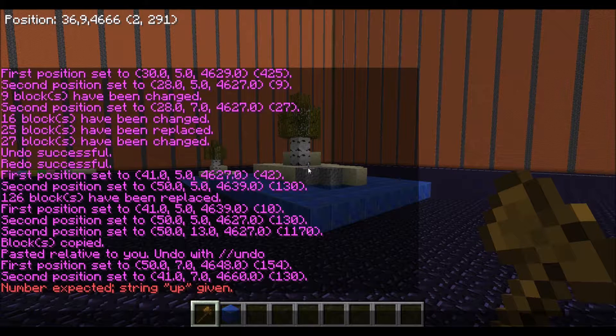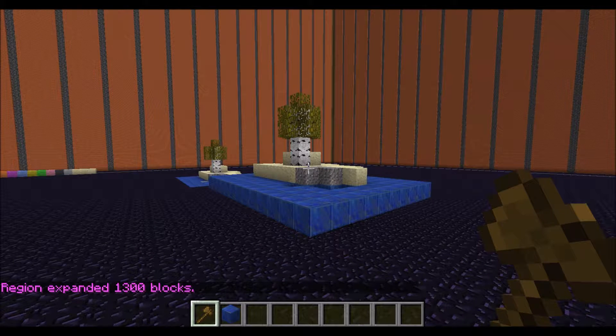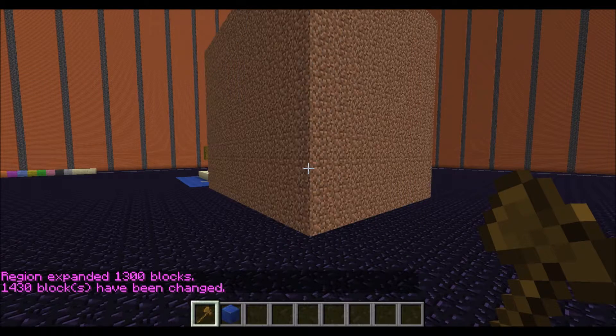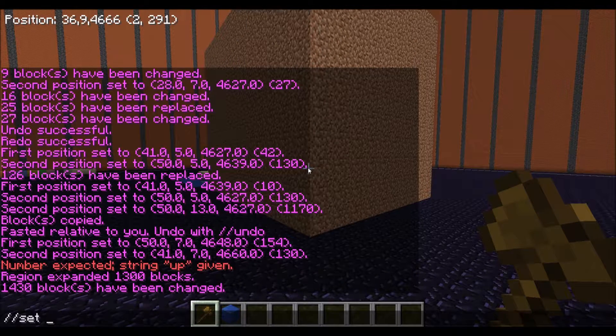It's also possible to modify your selected region by using the expand command. So in this case, I want to encompass this whole thing and I've only selected the lapis lazuli blue layer at the bottom. I expand 10 blocks up and you'll see that not only did it encompass the lapis, but it also went up another 10 blocks from the original selection.